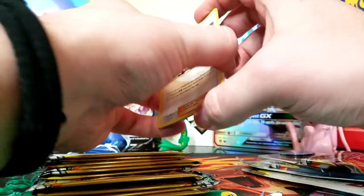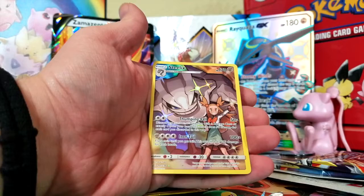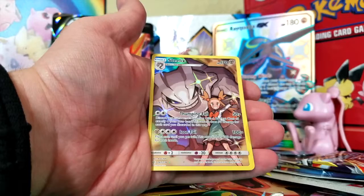Roxy, Nosepass — oh my god! Holy crap! This is incredible! We've got the secret rare Steelix with its trainer! That is so cool! God, that art is gorgeous. Well, that is fun. Let's do one of our promo blisters.